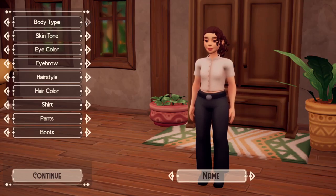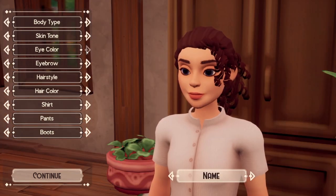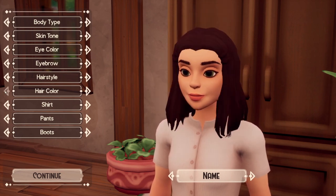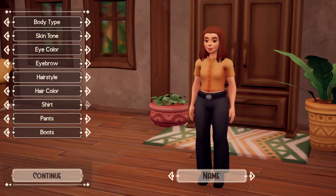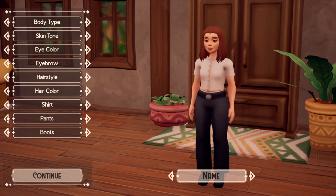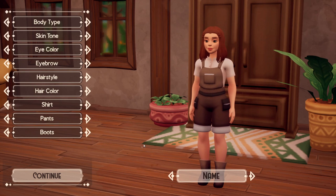It seems like you can choose between a few body types, skin tones, eye colors, eyebrows, hairstyles, hair colors, shirts, pants, and boots. For the body type I'm going with this one. For skin color I just have to find the vampire skin color. For eye color I'm going with green as always, and I'm going with these eyebrows. For hair I'll go with this combination. I really like the yellow shirt but I'll be basic and go with the white one. The pants are actually very cute. For boots there are only two options so I'll just go with the brown ones.